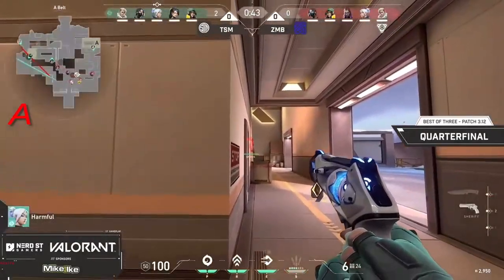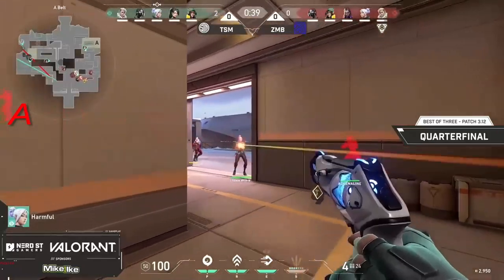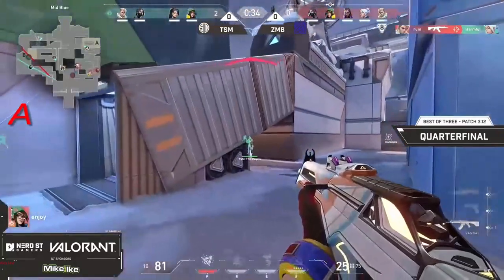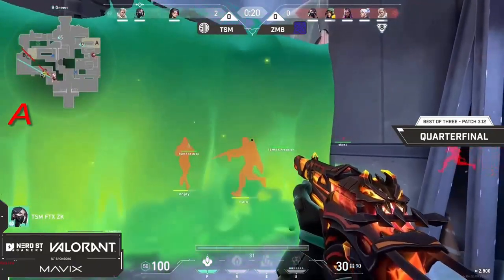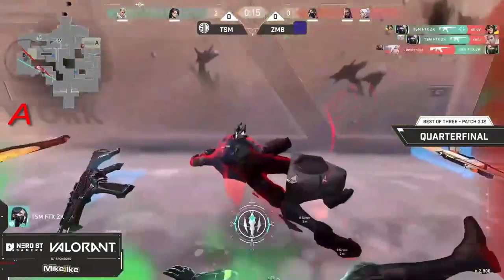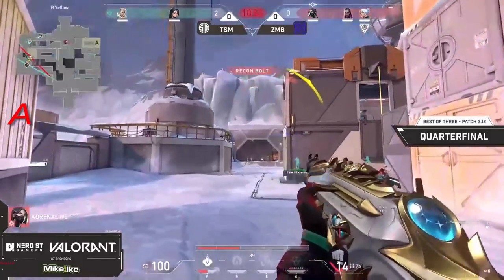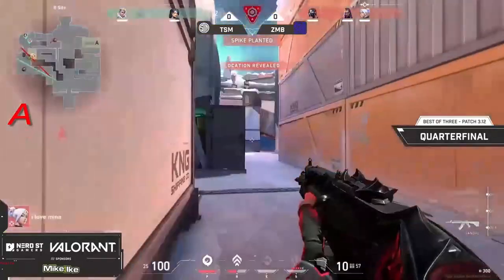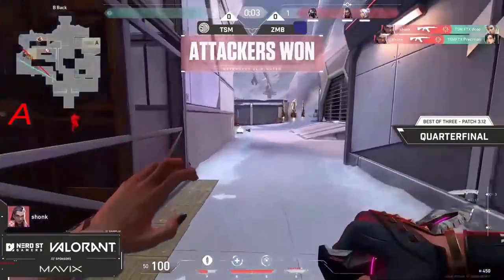Not much has been gained by ZMB so far. Harmful is in such a good spot — he does a little bit of damage but Rooney was able to take him down. Enjoy is in such a great spot especially with the spectre and the toxic screen actually blocking him. He's doing work here, the spectre running gun — he's actually going to get two for himself. The spectre is still viable here and they're going to get the plant down, making this a 3v1.